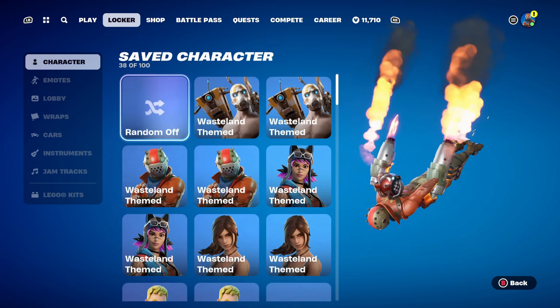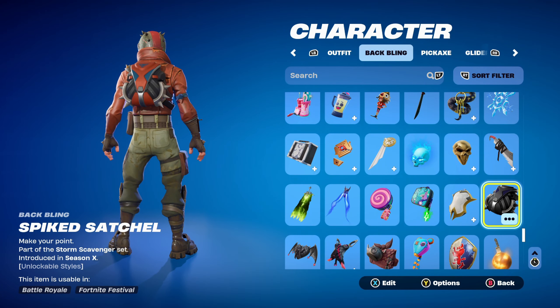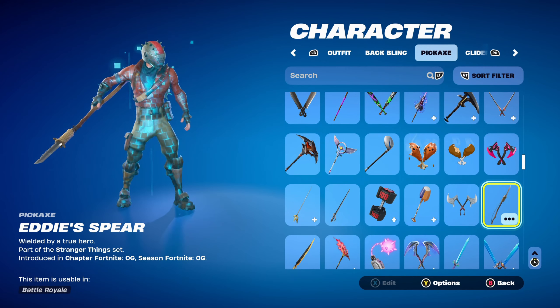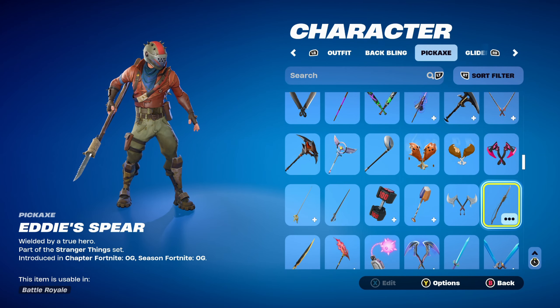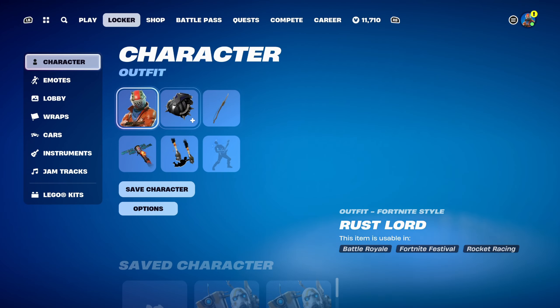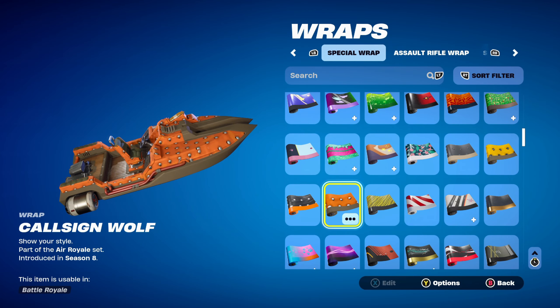Moving on to combo 4, the second combo for the Rust Lord skin. The back bling is the Spiked Satchel, part of the Storm Scavenger Lynx set introduced in Chapter 1 Season X. As mentioned in the Psycho Bandit combo, the Trophy Sack is one back bling and this Spiked Satchel is another — it's essentially the X-Lord's back bling. I'm using the Colour Rust style to match the Rust Lord's colour scheme. The pickaxe is Eddie's Spear, part of the Stranger Things set introduced in the Fortnite OG season, used for the brown design. The weapon wrap is Call Sign Wolf, part of the Air Royale set introduced in Chapter 1 Season 8 — an orange and brown themed wrap.